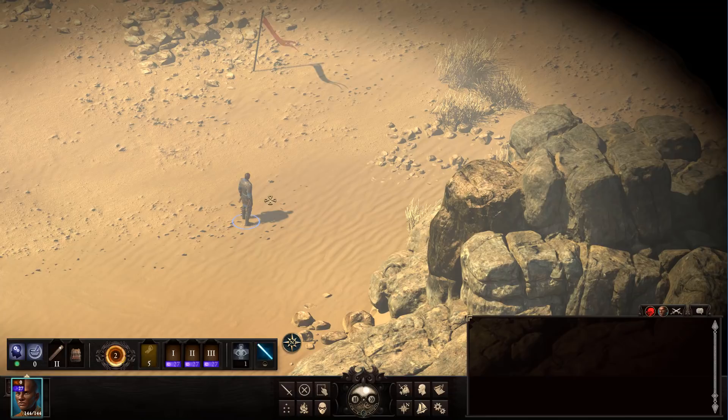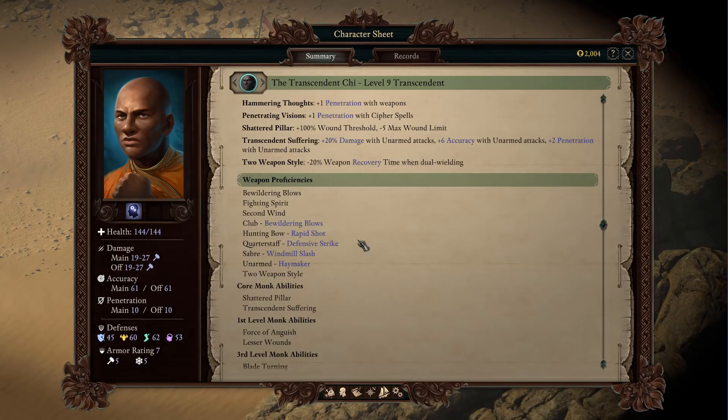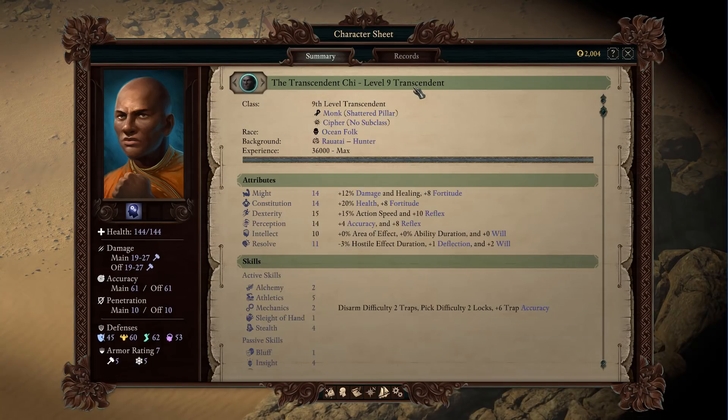Good morning everybody, I'm back and this time I'm going to take a look at a couple different builds. The first one is going to be a Transcendent Monk slash Cypher. I had like three or four, maybe five people ask for this specific combination and it never occurred to me to try it, so I'm trying it now. I did a little test run earlier and it went very well.